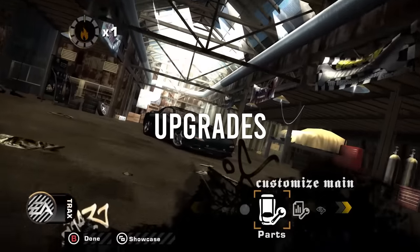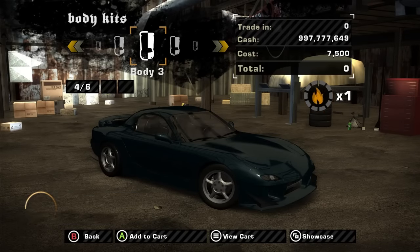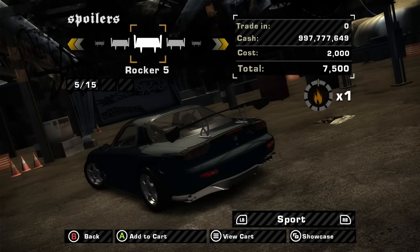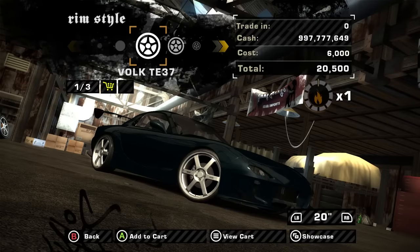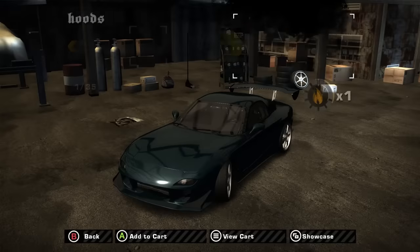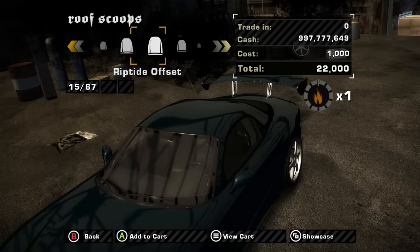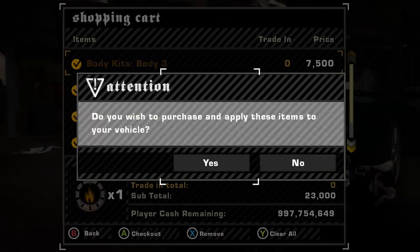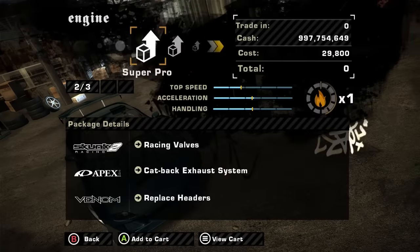Now we have the car, we need to upgrade some parts. Head to the nearest tuning shop. For parts upgrades, you want to buy a new body kit or a spoiler — you can choose both, but you must pick at least one, because this unlocks the aerodynamics tuning option which we'll use later. The other options — rims, hoods, and roof scoops — are personal preference and won't affect drifting. Make sure to make your car look as cool as possible.